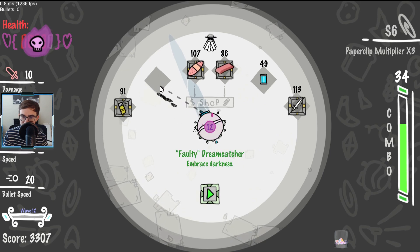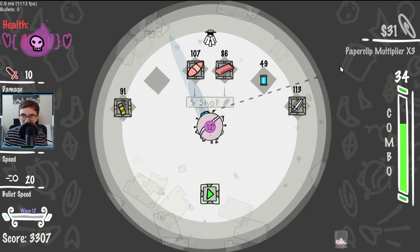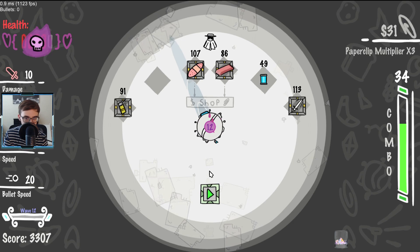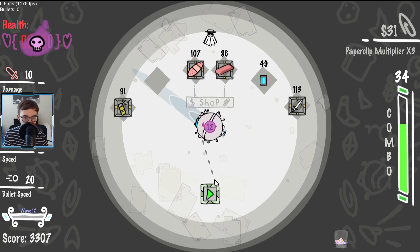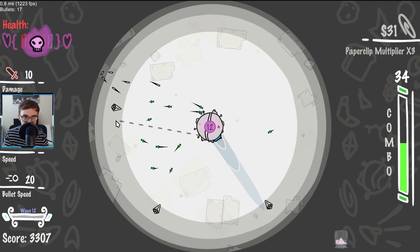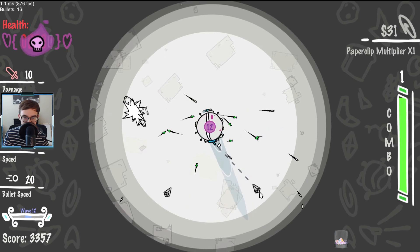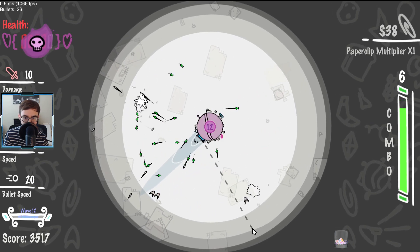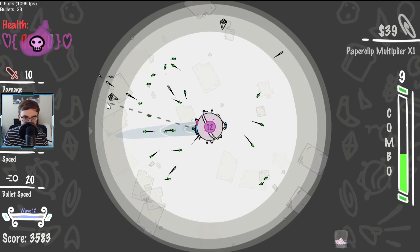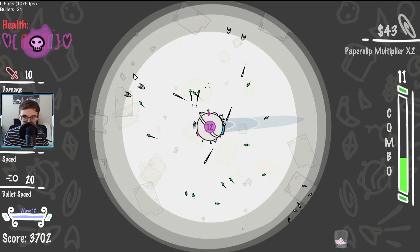I don't know what the heck I just did. When I shoot, I shoot my paperclips. That's very interesting. I'm cursed — I don't know what that means. Dreamcatcher is damage up whenever you're cursed. Let's just see what happens. I feel like our run is good, so I'm down to get a little funky with some weird items, some curse, and some nonsense like that. We'll see what happens and stack some more money.